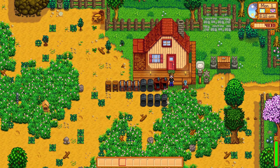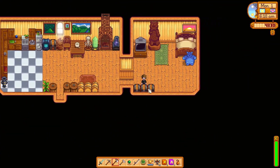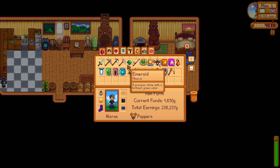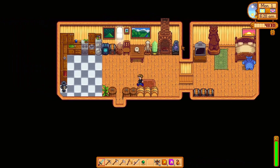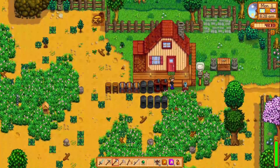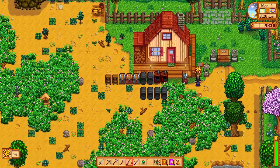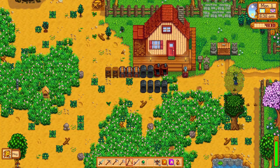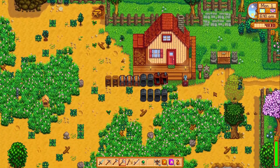Oh my goodness, I was not prepared for this amount of grass. I also need a scythe. Grab the scythe. A notice: the price of raw materials at Robin's shop and Clint's shop has increased. Why are these things popping up? Can't do that.